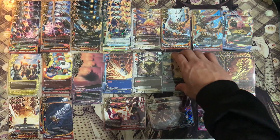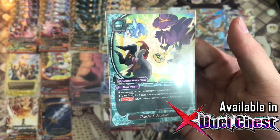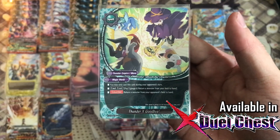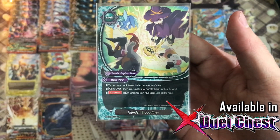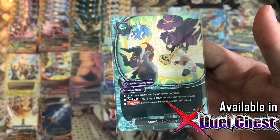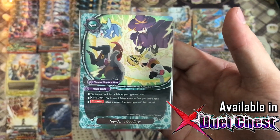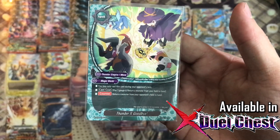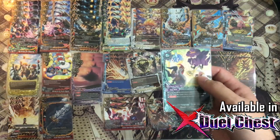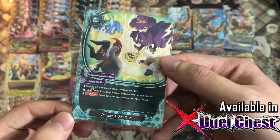Two copies of Tandex Goodbye from the X-Duo Chest. You may pay 1 gauge and return a monster from your field to the hand, and bounce back a card from the opponent's field. This is great because most of the time when I put Baobat on the field it's going to get killed. I can use Tandex Goodbye to bounce back one of their monsters to prevent the next attack and protect my Baobat. Really like this card.